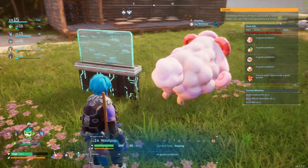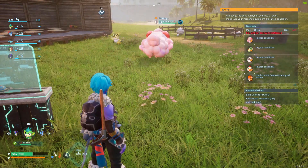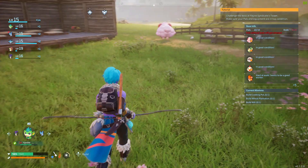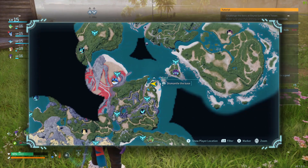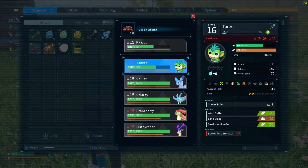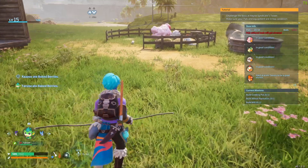You see that Wollipop goes in there — the pink fluffy — and it is gonna go right to the ranch and it is gonna start producing the cotton candy. That's pretty much it guys, it's pretty simple to do.